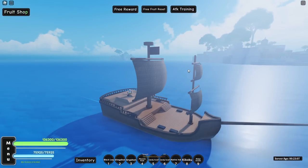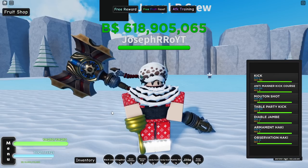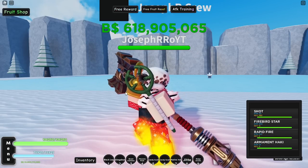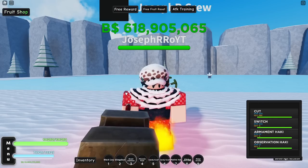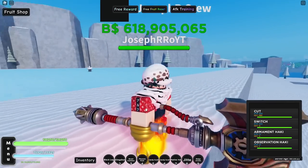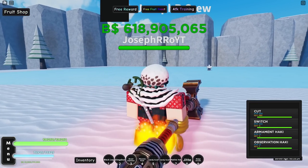You just need to do some circles around this area and you are good to go. That's how you can get the sea beast to spawn. Let's turn on Arament Haki — Diablo Jumbo. You don't have to turn on Arament Haki on each weapon like on sword, on slingshot, and then black leg. You can just choose one of them. The best one is of course the black leg one from Melee.